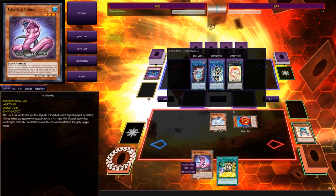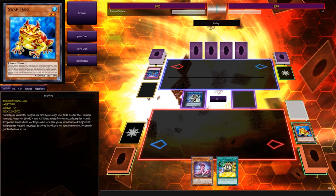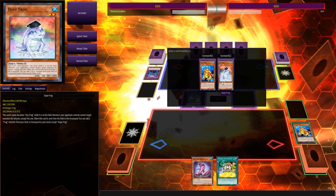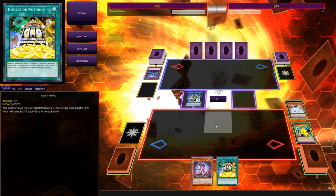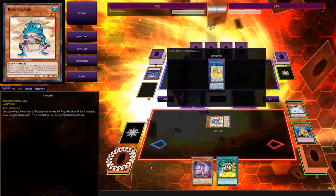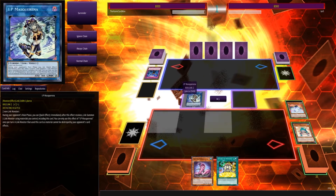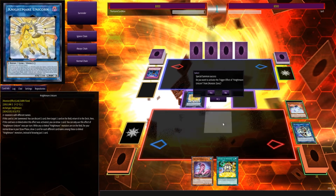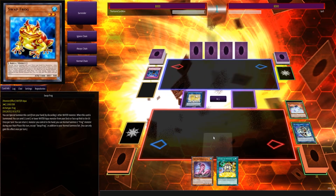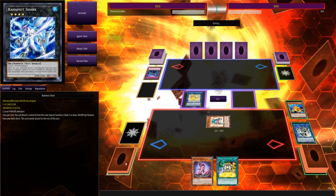Now we get a normal summon of the Dupe Frog. He doesn't have anything on field. We can go for the IP Masquerena if we wanted, or we can just go straight into the Toad now. I feel like it's just going to be better to go for the IP and just link climb - I feel like that's the way to go. We're not going to get the Dupe Frog effect because it does miss timing, which is fine. We'll get the Ronin Totem out - anything to stop us? Nope, nothing. We can climb up from there - I can't remember if I threw in Access Code or not. I did, perfect. So yeah, we'll climb up to the Nightmare Unicorn, then go for the Ronin Totem banter, see the Swap Frog, and be able to get a 5300 Access Code Talker.